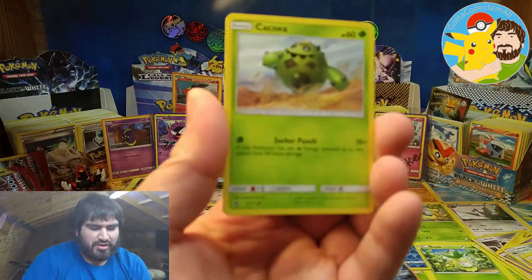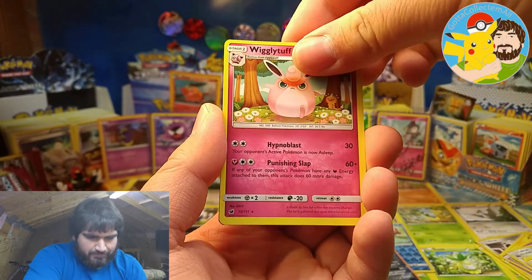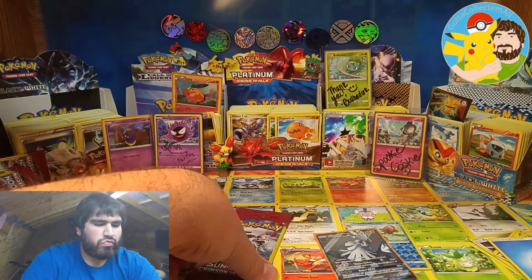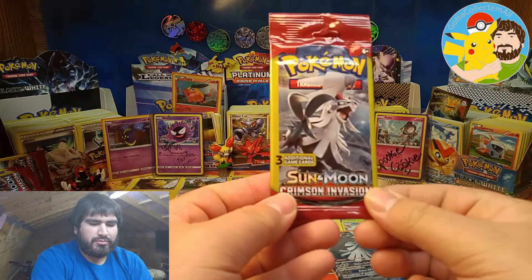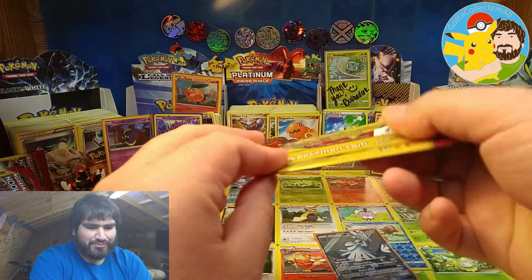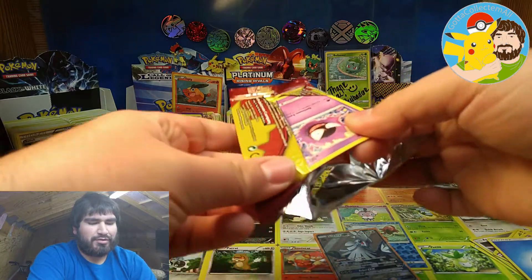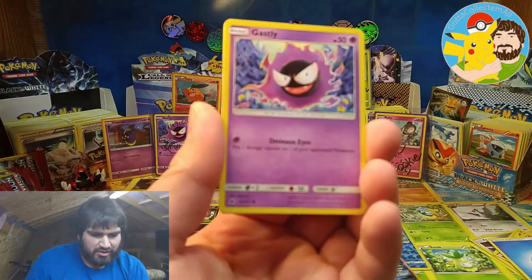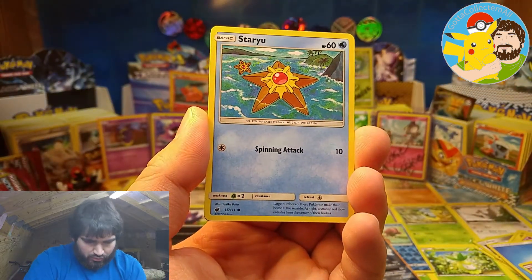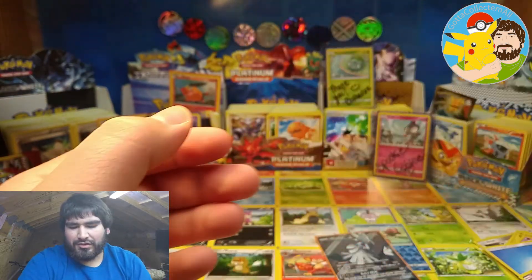Alright, we have Cacnea, Wigglytuff, and a Water Energy. Last Crimson Invasion three-card mini booster pack from Dollar General — will that hold anything worthwhile? Maybe not, but hey, we did get that Valley GX Full Art, so that was pretty good. Okay, we have Ghastly, Staryu, and Alolan Graveler. That's all right, guys.